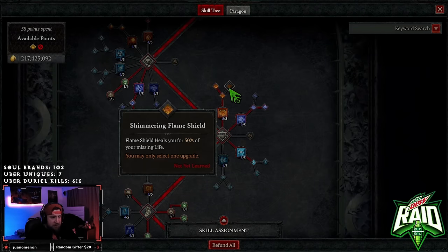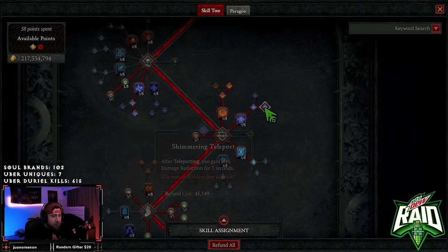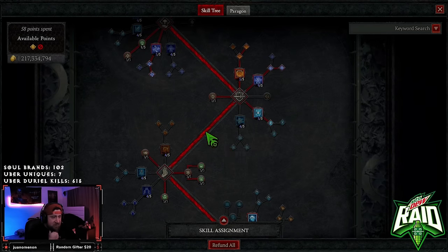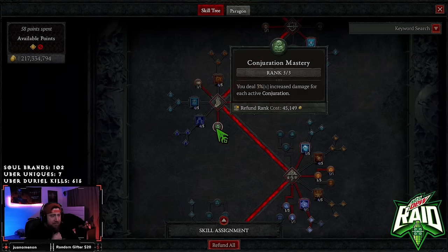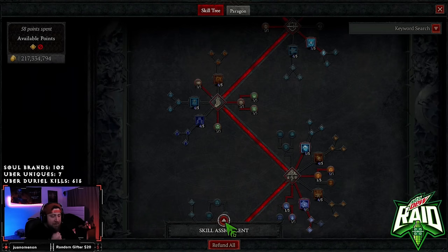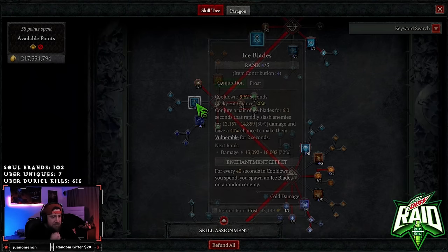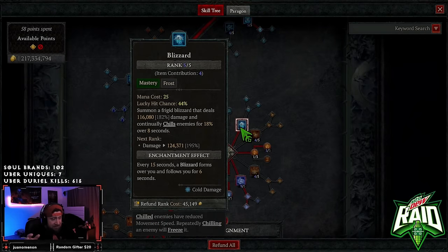This doesn't change much — you could put this on Shimmering instead of Mystical Flame; either one is fine. Then we've got Teleport into Shimmering Teleport for damage reduction, three points into Elemental Attunement for the chance to reset, and Ice Armor into Enhanced Ice Armor, which is really good. We're maxing out Precision Magic for even more lucky hits, and Conjuration Mastery for every time a conjuration is formed — so when we have Unstable Currents it shoots our Lightning Spears for increased damage. We're also running Blizzard, which is an MVP of this build.